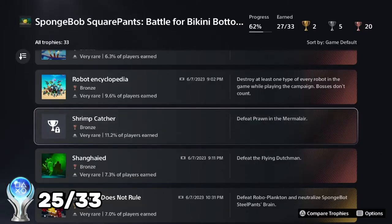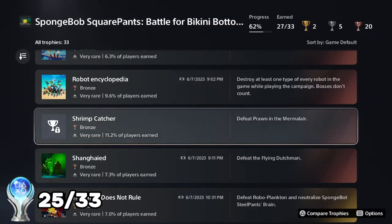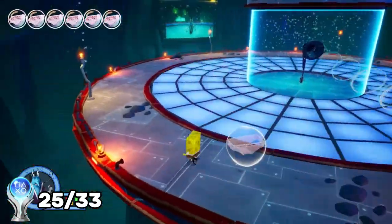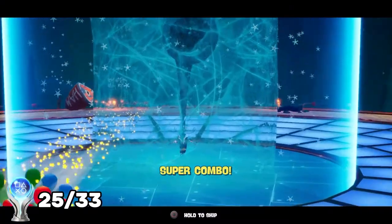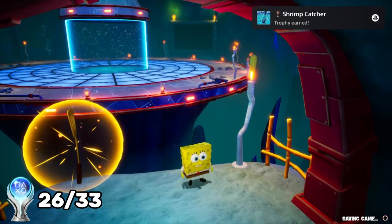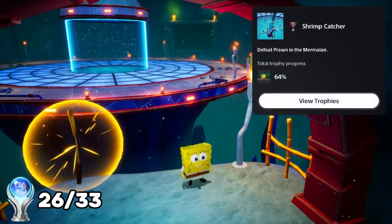This next trophy is pretty simple — it's just for continuing this side quest in Mermolair by defeating the Prawn boss fight. We defeated Dr. Prawn and got the trophy Shrimp Catcher — defeat Prawn in the Mermolair.